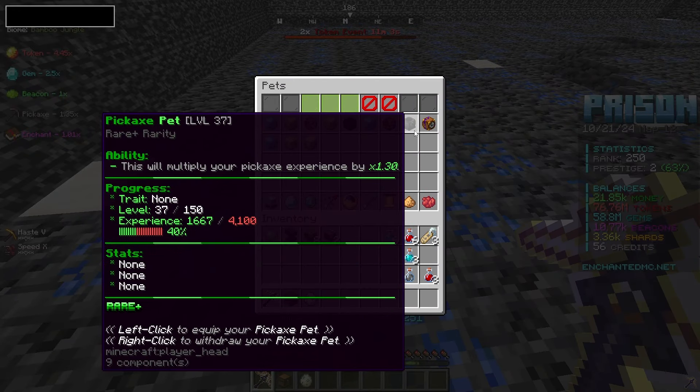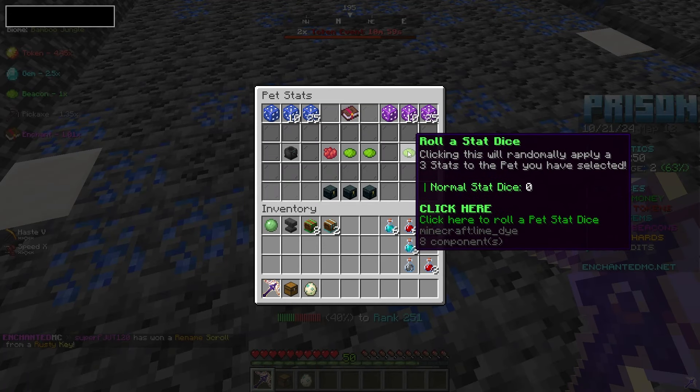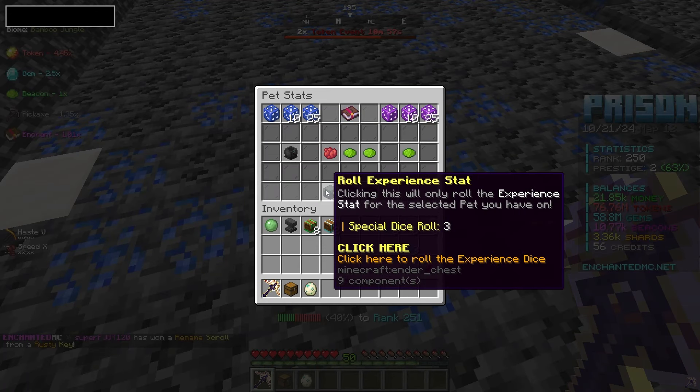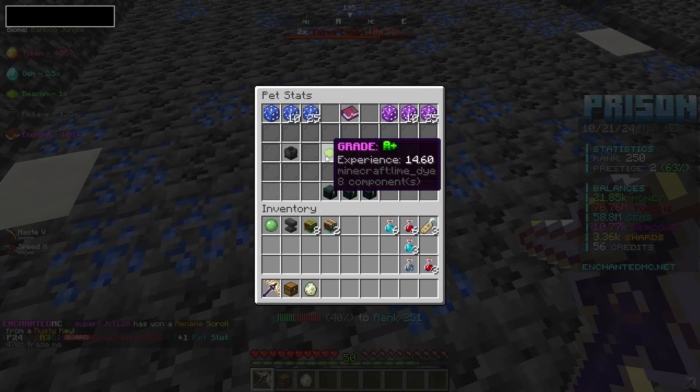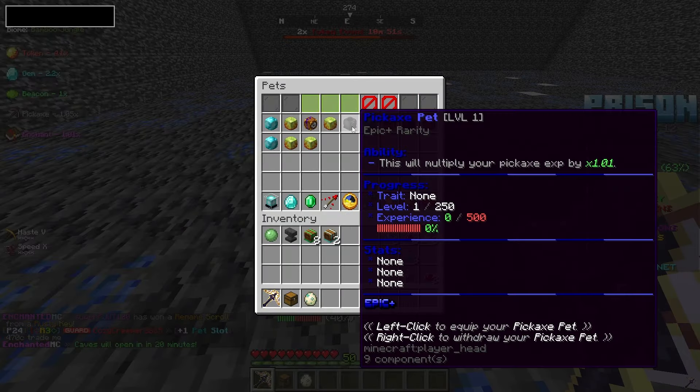And then we had a pickaxe pet on the go. Let's go ahead and use that one up as well, and then one more to go. Experience is negative — let's go ahead and try to get that positive. And there we are — we should have some crazy pet stats now.